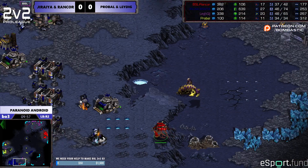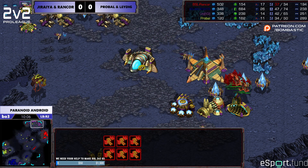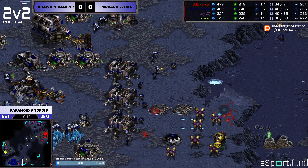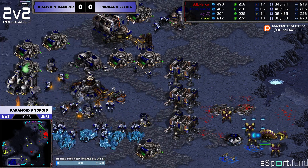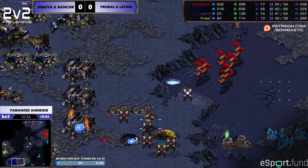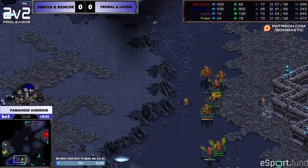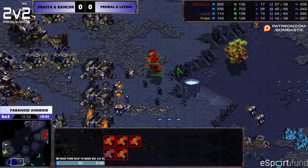Dragoon-Reaver — kind of a classic 2v2 call. But it's worth noting my ally has Mutas. Rancor's Mutas should be coming up any second now, and you can go Dragoon-Reaver if your Zerg ally can help with the anti-air. ProBall is getting a little bit overheated, attacking and not defending his ally — that's a lot of probes lost. If Rancor's in the air battle here, you could save this. You haven't taken any SCB damage yet, so if you clear this up you're in fine shape. ProBall is preemptively getting ready to split against Vessels, but the Vessel's not out yet.